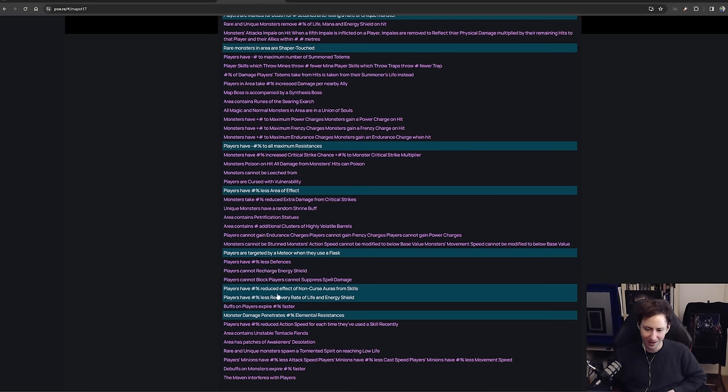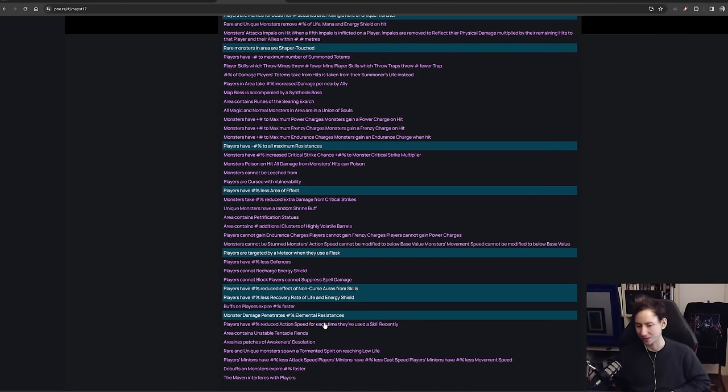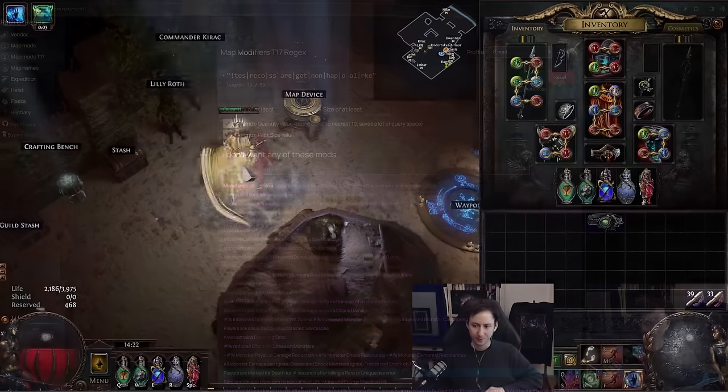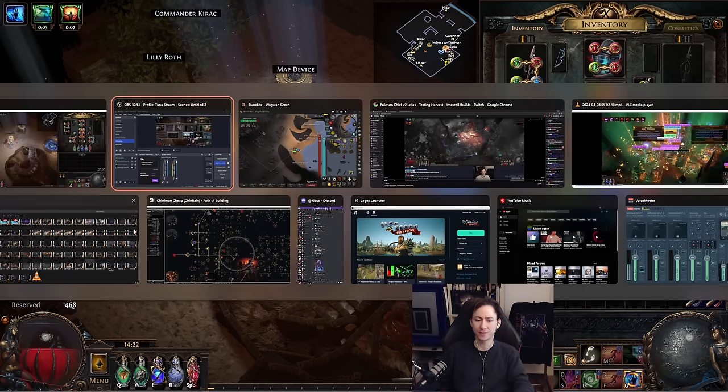Also avoid 'players targeted by meteors when they use a flask' — even one meteor one-shots me with my current max hit. 'Players have reduced effect of non-curse auras' in T17s essentially means you have no auras at all. 'Players have less recovery of life and energy shield' and 'monsters' damage penetrates elemental resistances' are both terrible since so much of our mitigation comes from maximum resistances. That pretty much sums up the mechanics of the build.